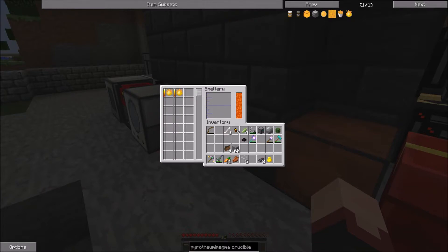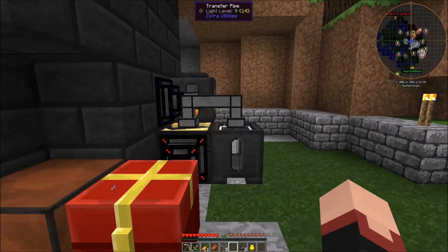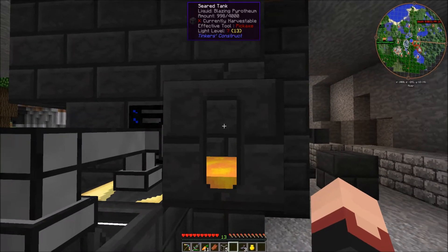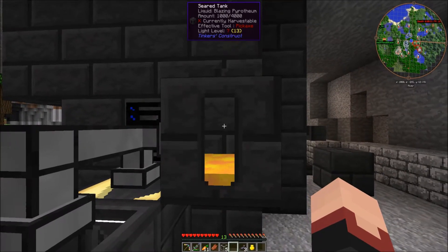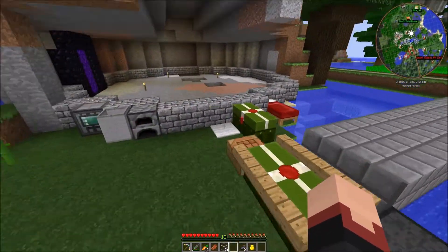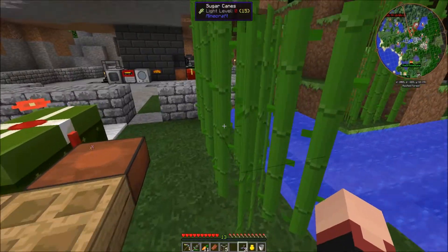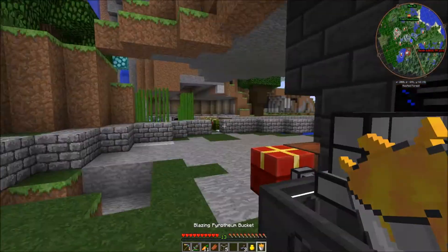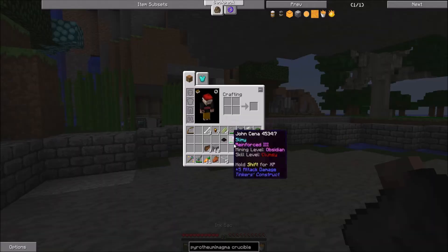It is almost done — come on. And it works! There we go, there's our bucket of blazing pyrophium. And what I was just thinking about: we actually don't need the fluid transposer, we can just use a bucket and right-click it. There we go, there's our blazing pyrophium.